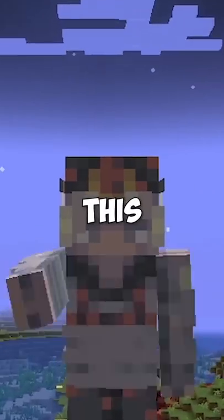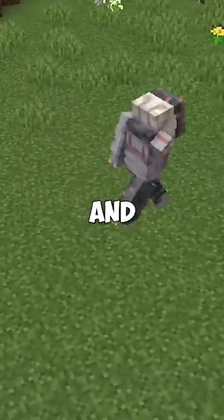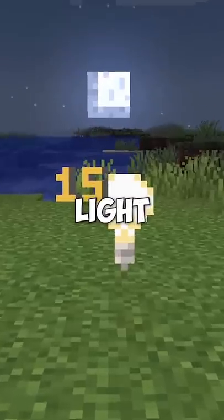There's also three blocks way stronger than this. You can only obtain two of them from command blocks — the barrier block, which is invisible and impossible to break, and the other one is a light block.